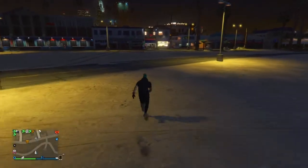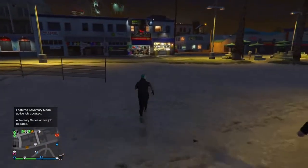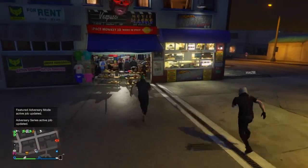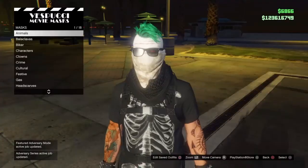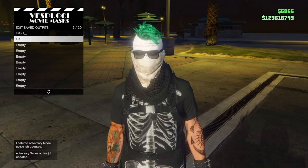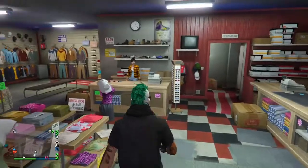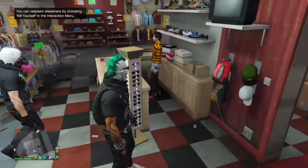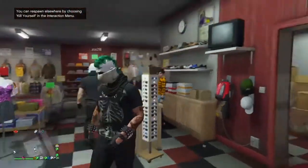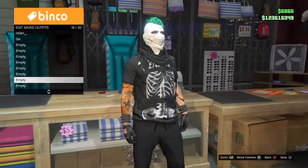If you want the glasses you can save it as-is, but if you don't want the glasses, go over to the clothing shop and change them. At the clothing store, go to glasses and select none — you should see your character has no glasses. From there, save the outfit and you can roam around with it.